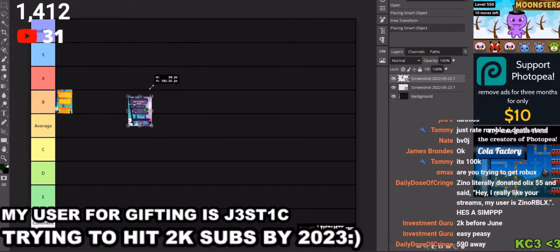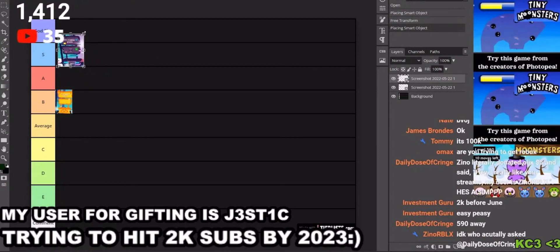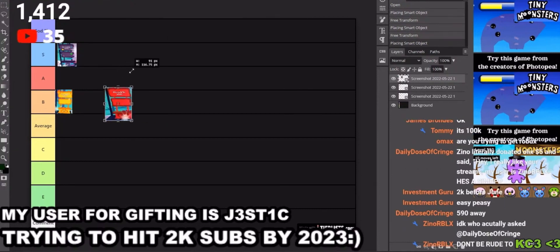The glitch stand is easily S tier. Hmm, yes — I don't know, glitch stand is cool. But fine, yeah, it's S tier.